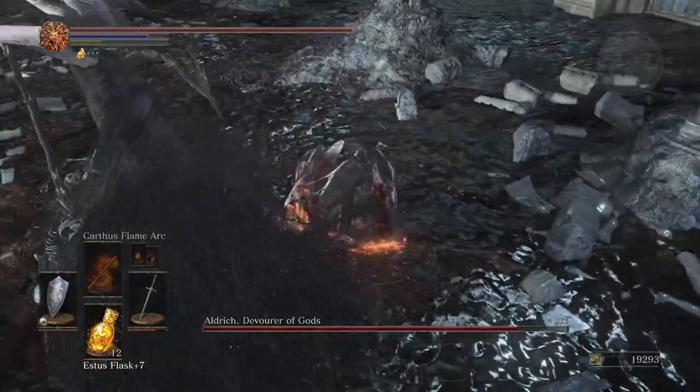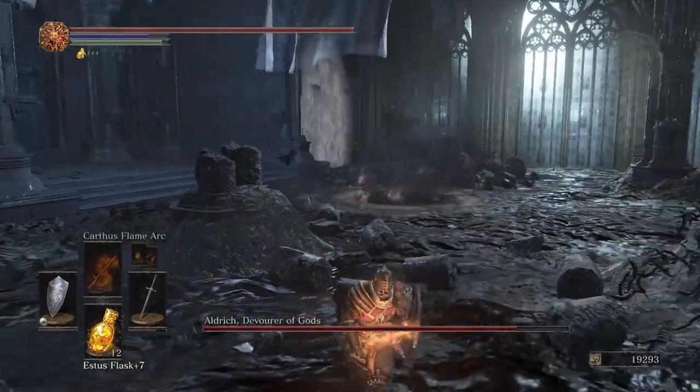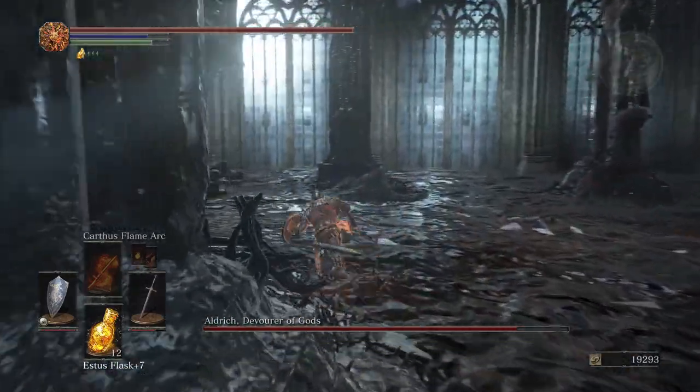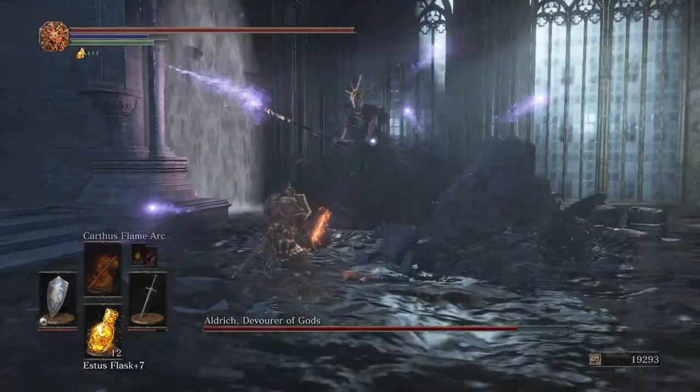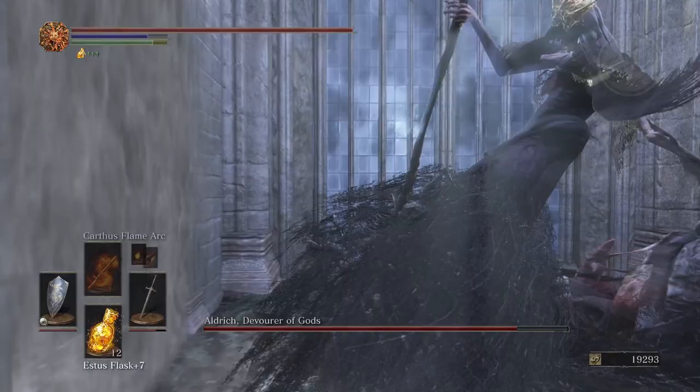After that he's going to melee you, but keep close distance to him and attack his tail. Once you do enough damage, he will throw a staff in the air and slam it back into the ground, creating a dark AOE. Use this to retreat, and once he digs into the ground that is the perfect opportunity to heal if you ever need to.